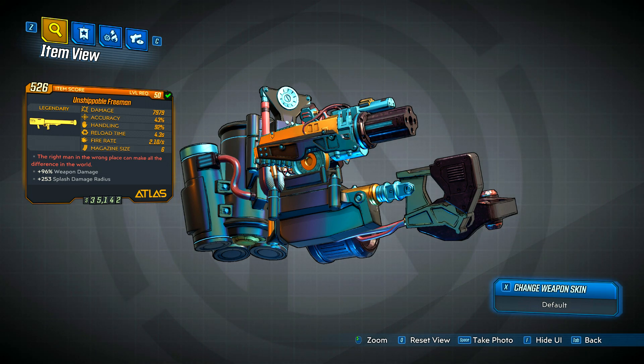The red flavor text reads: 'The right man in the wrong place can make all the difference in the world.' What this means is that the Freeman rocket launcher will allow you to laser guide your missiles wherever you want them to go. That's pretty freaking incredible.